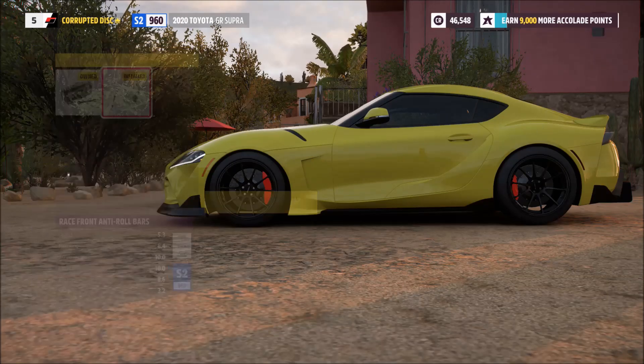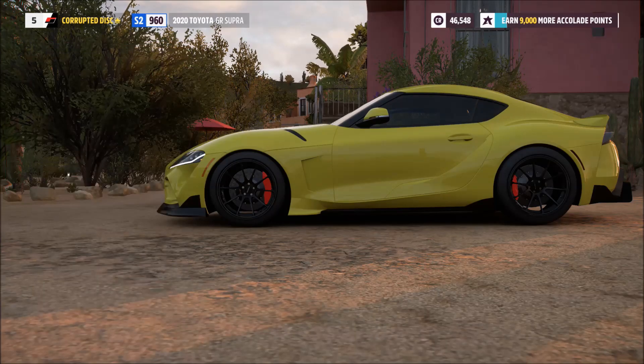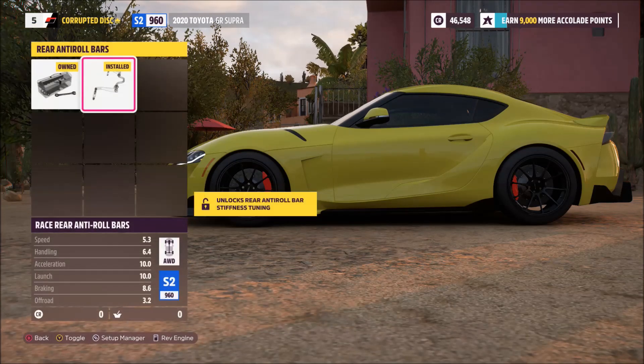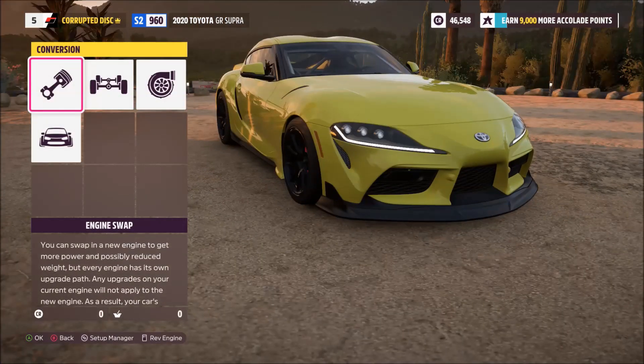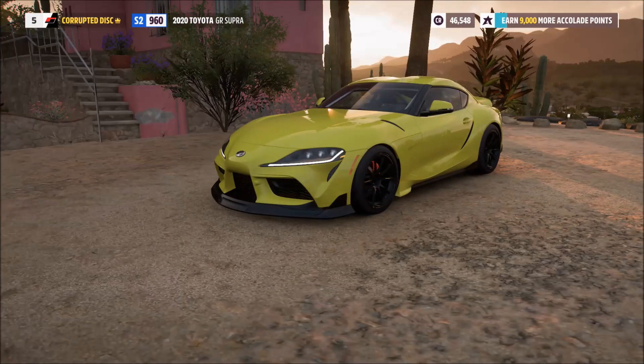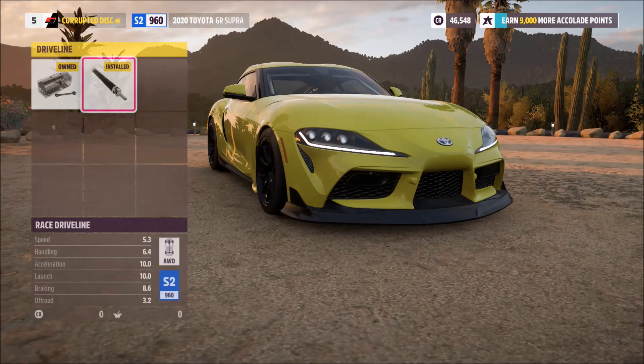In terms of certain things, choose whatever rims you want. I would recommend racing stuff — so racing diff, racing slick tyres — but that depends on what you need the car for. Off-road stuff will give you a penalty, drift stuff isn't designed for performance at all. And perhaps strangely to some people, I haven't fitted any uprated gearbox.